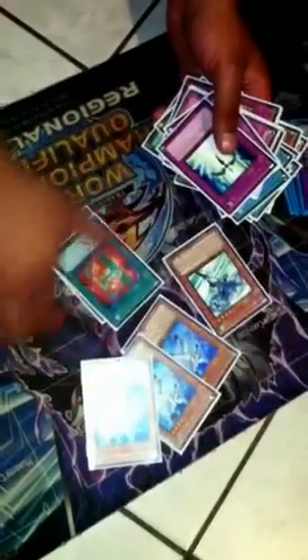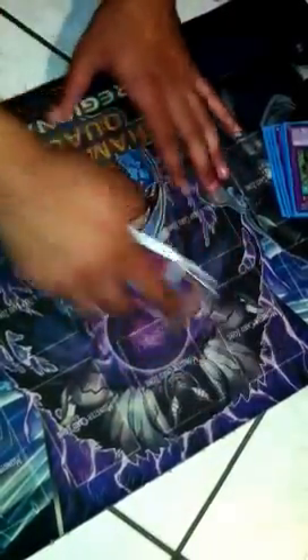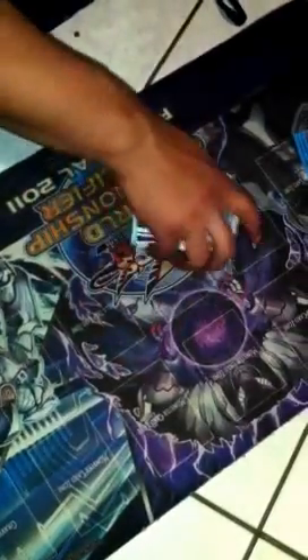Sometimes I draw all of these and they're dead, but I can always ditch them for Super Poly or whatever. I'm on Dueling Network again so hit me up on there — I need to test for Long Beach. Windups, Rabbits — all the meta pretty much. Mirror matches too.